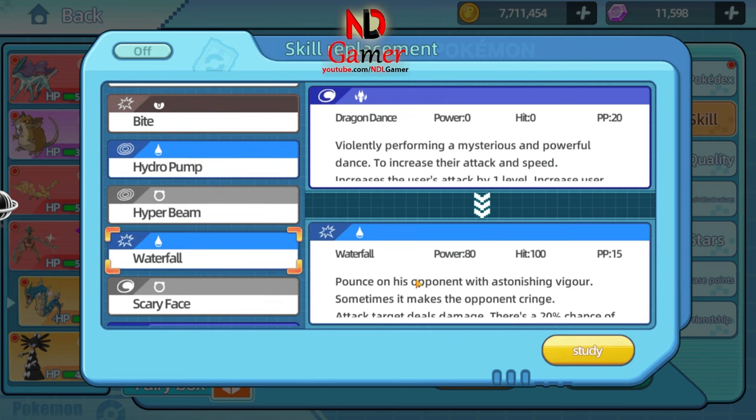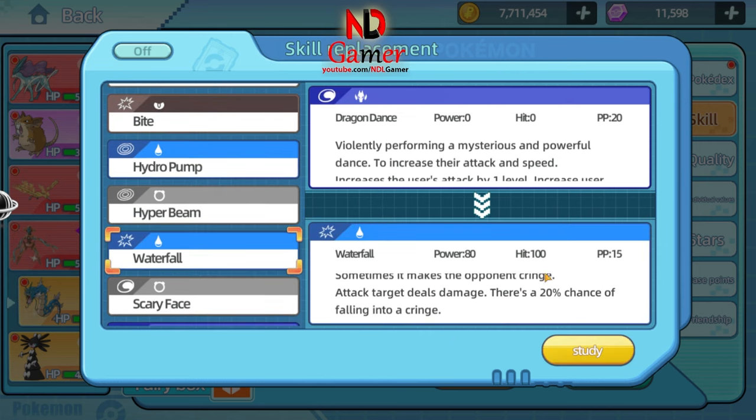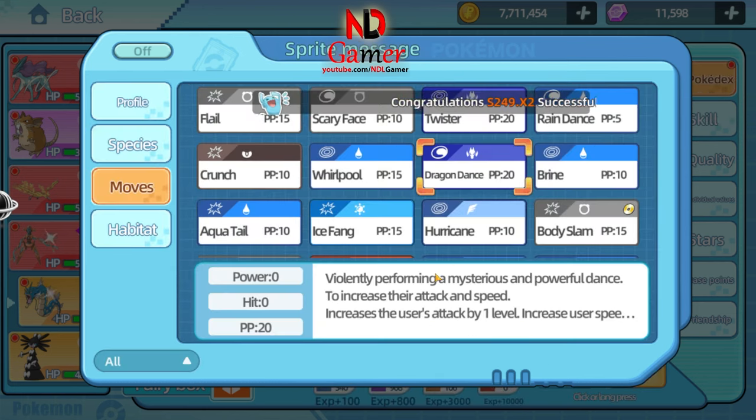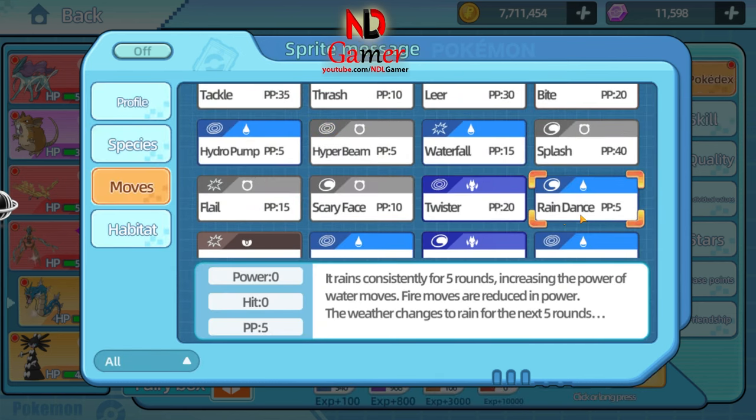Waterfall deals significant damage with 100% accuracy and has a chance to make the enemy flinch. Dragon Dance boosts your attack and speed, or you can use Rain Dance to increase water type damage and reduce fire type damage. However, I think Rain Dance should be used by another Pokémon — when that Pokémon is about to faint, use it to buff Gyarados.